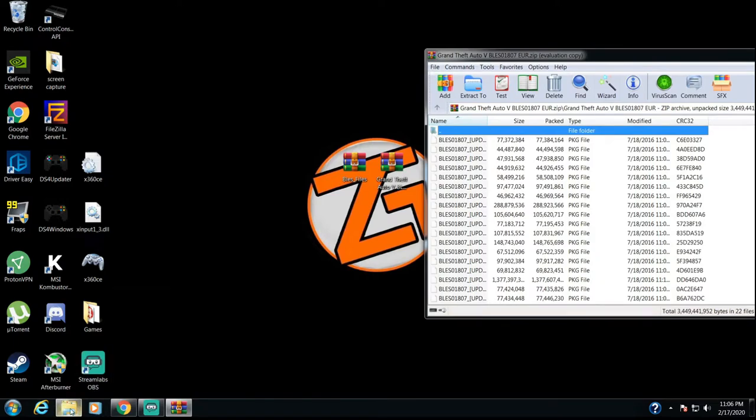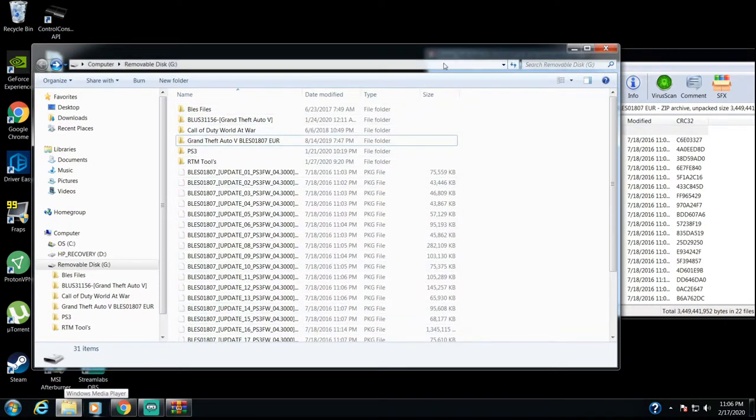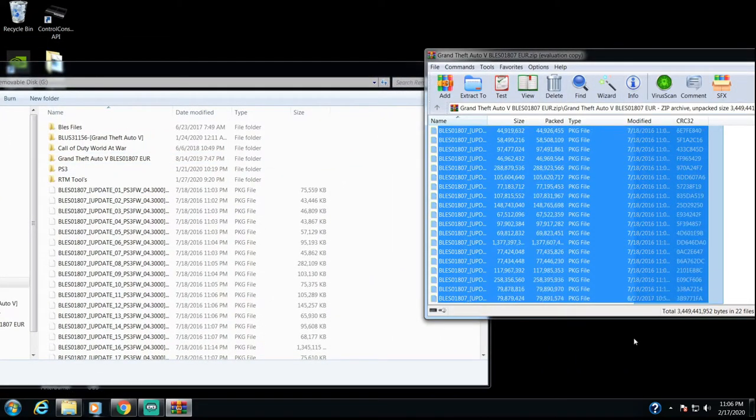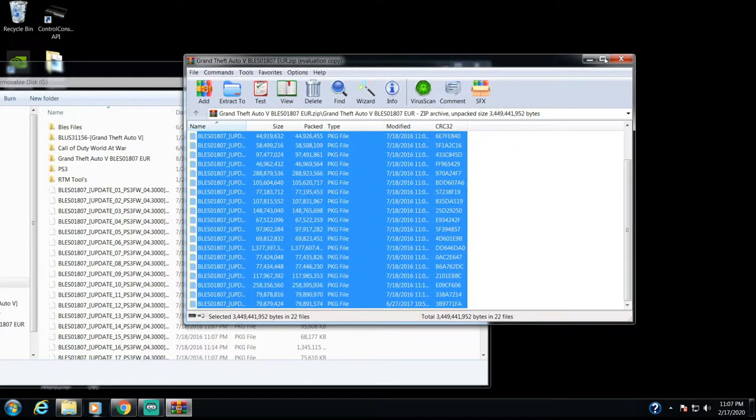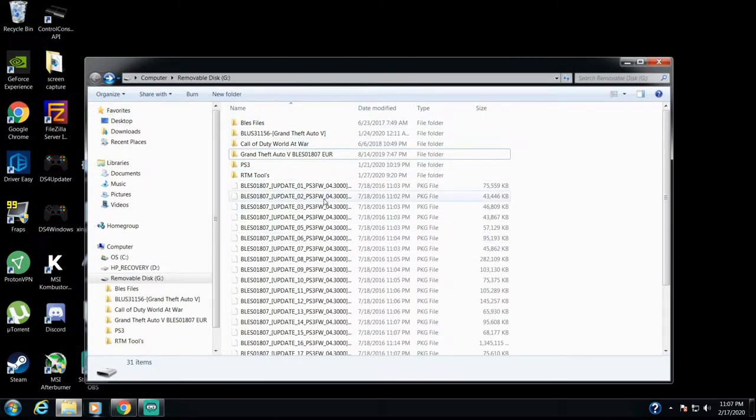Pull up your USB — as you can see I have all of them on my USB. You're just going to highlight every single one of them and drag them onto the root of your USB. It should only take a couple seconds — it's about 3 gigs, so it could vary, but at most it's only going to take you a couple minutes to copy. Once you do that, we're done with the PC side. Now we can jump over to the PS3 and I'll show you what to do from there.